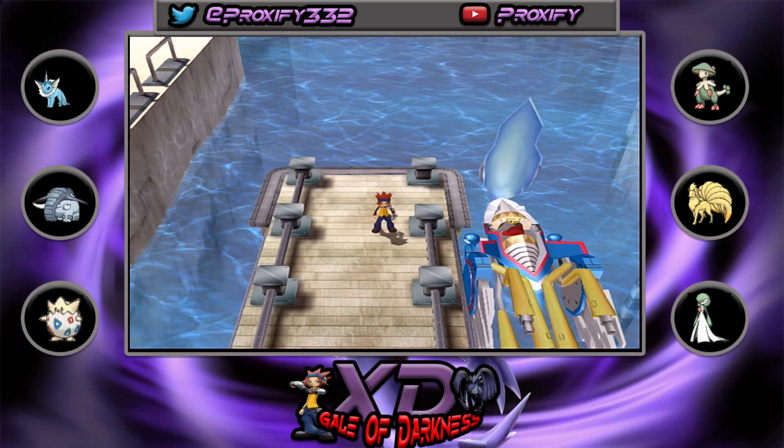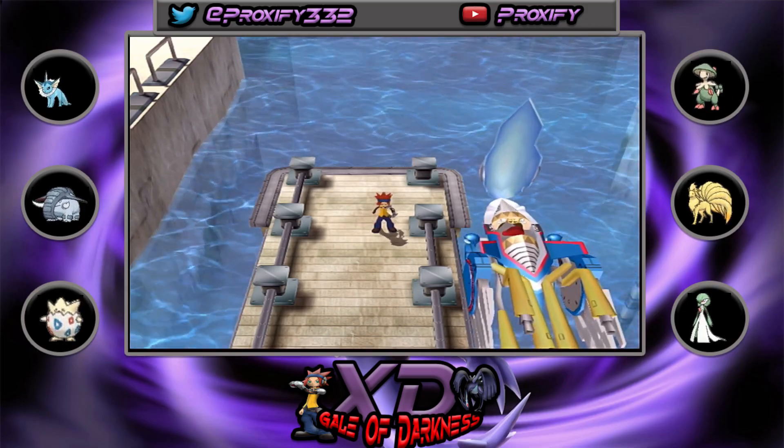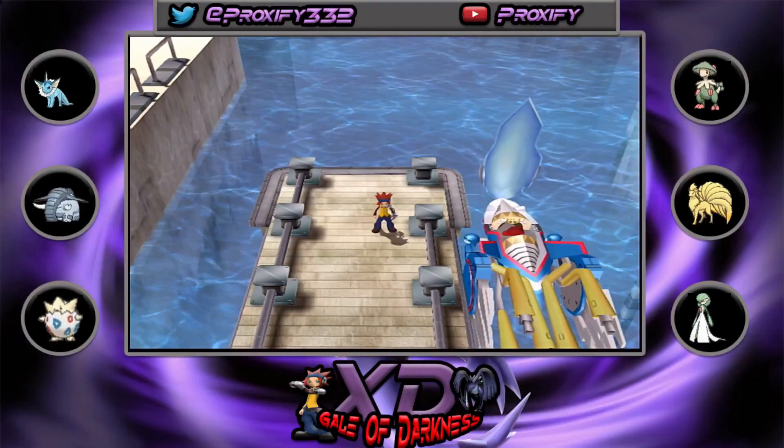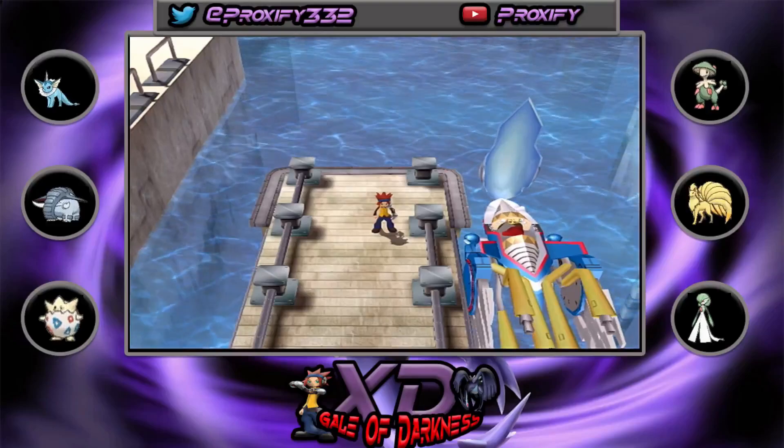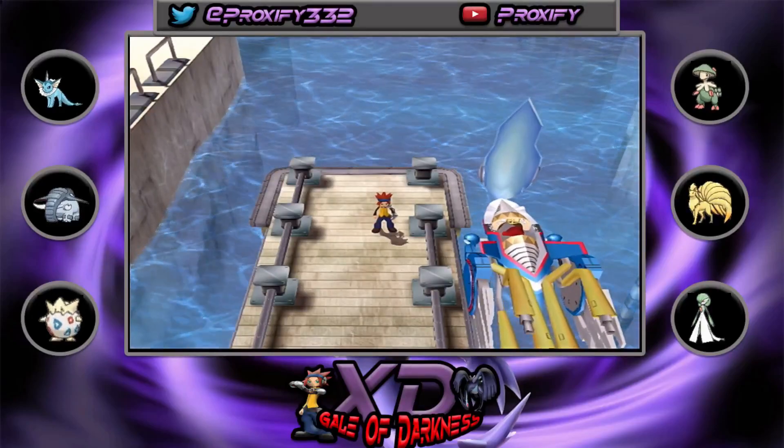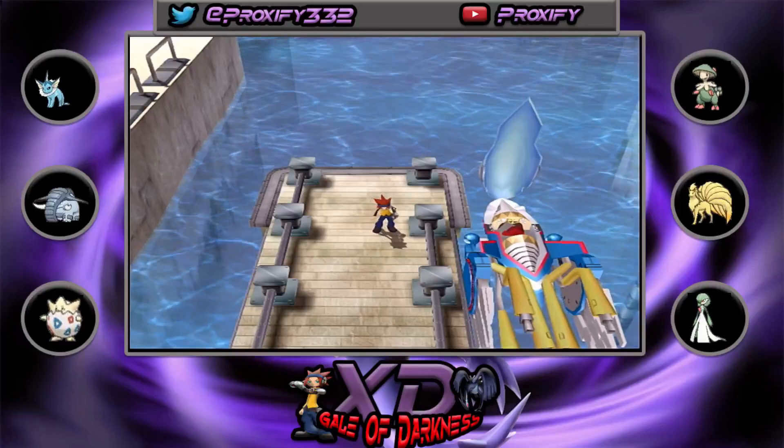Welcome back to another episode of the XD Guild of Darkness Let's Play. If you guys missed out during the last one, we went and battled over at Kimiko's house with a returning Chobin and his Robo Groudon. Now that should suffice everything that has to be done with Chobin and the Kimiko's house.